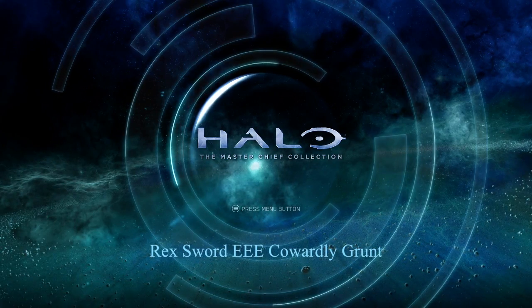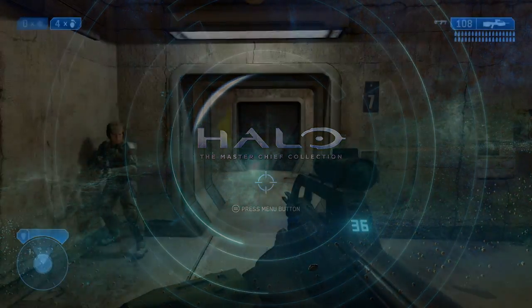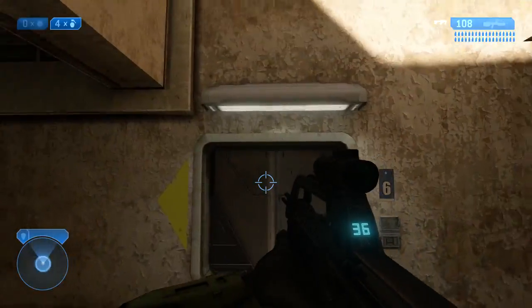Hello everyone, this is Adam from Newfeet.com and I'm going to show you how to get the Rex Sword, Triple E, and Cowardly Grunt Achievement in Halo: The Master Chief Collection.